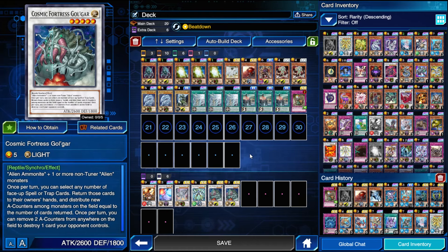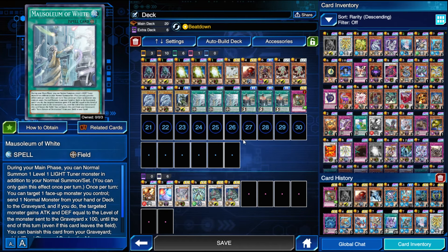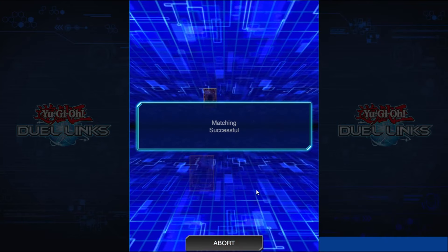I was thinking about cutting one Golgar maybe — I haven't found myself making two really, but for now it's fine. You can play a level seven synchro to make with Overlord, maybe like Ancient Fairy Dragon to destroy Mausoleum, gain a thousand, and then search another one. I'm still messing around with the ratios, but I wanted to show you guys this fun deck that I've been working on. So let's get into some duels.